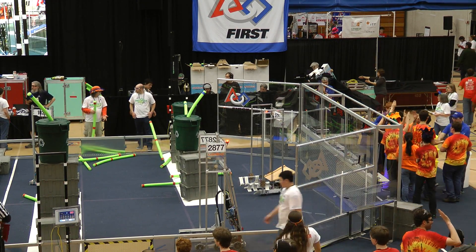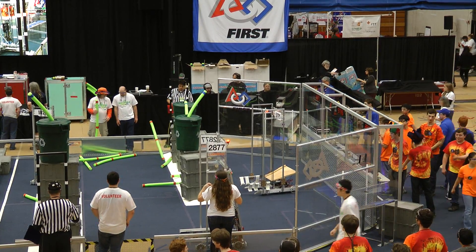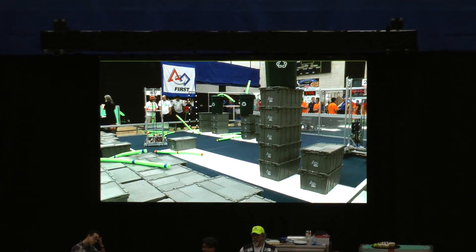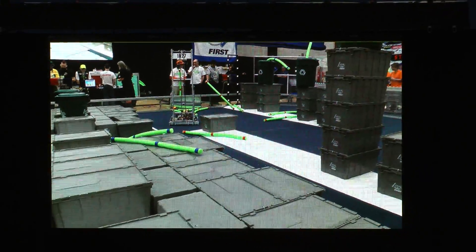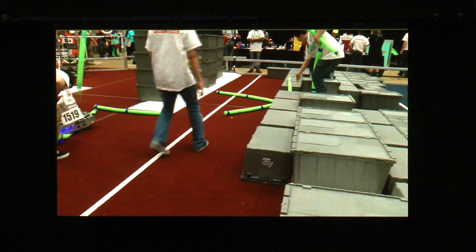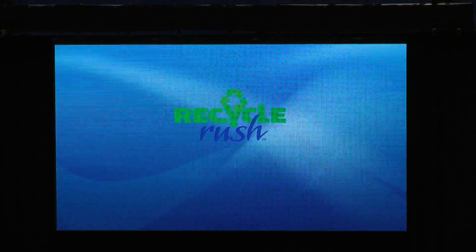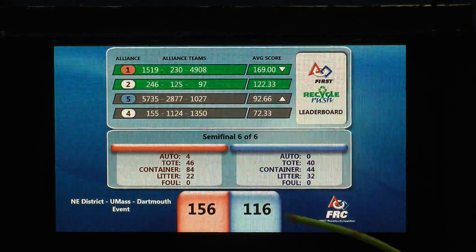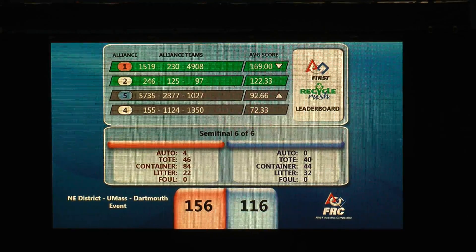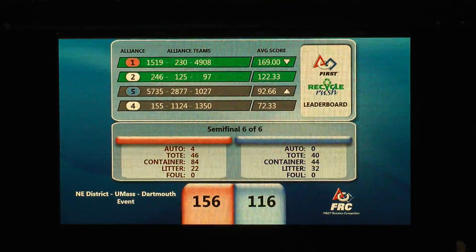There are five blue stacks with containers on top for the Red Alliance. The Blue Alliance has three stacks, all with pool rules. This is going to be a very cool stat. The score is 156 points for the Red Lions, and 116 points for the Blue Alliance. That has brought their average up, but unfortunately it does not look like it has made it high enough to move on to the finals.